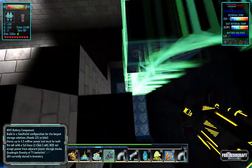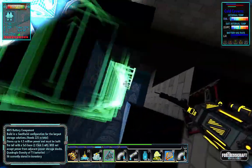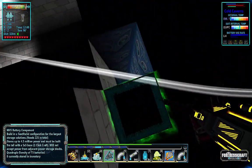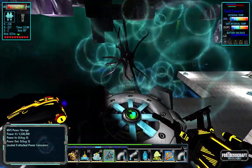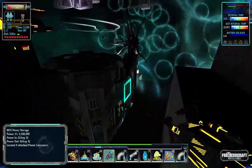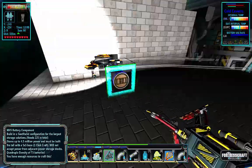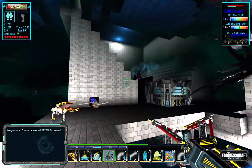I might even upgrade those conduits to the Mark 3s for 50,000 power per second - get the full amount. So now we can put Dazzlers in and pack this thing full of cryo-fighting equipment and really punch this thing right in the nose. There are my pipes.